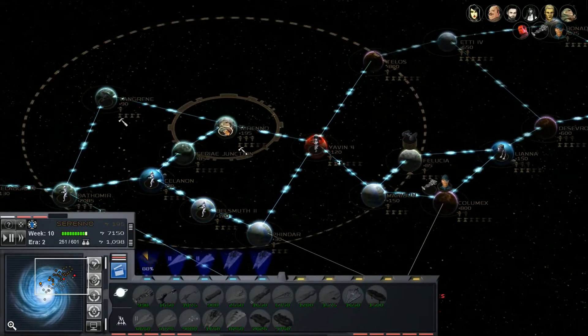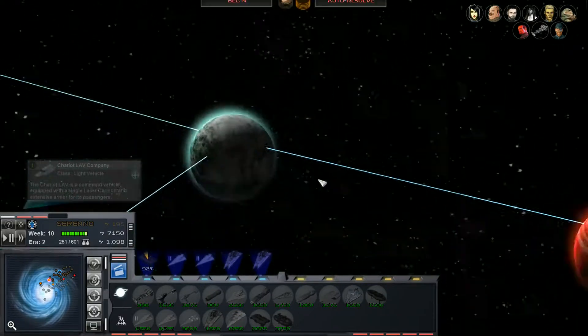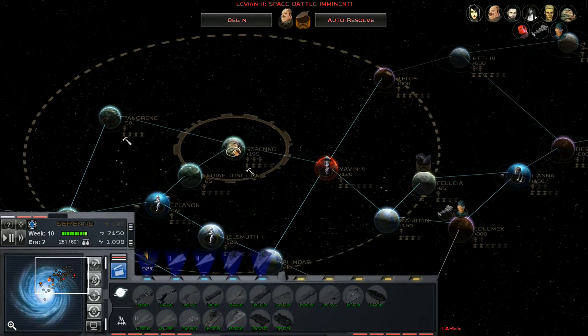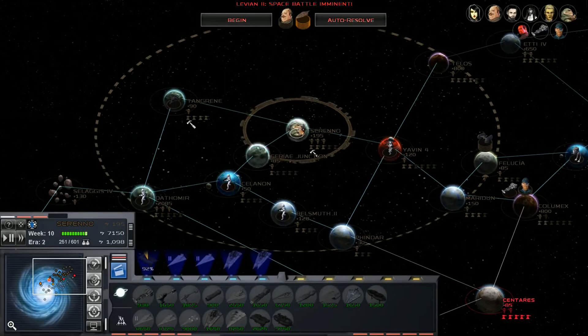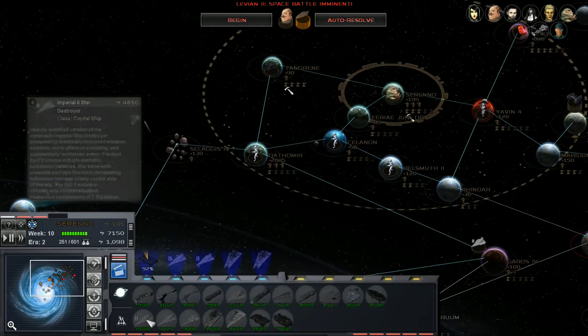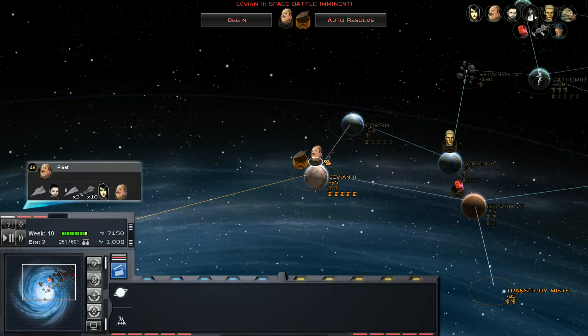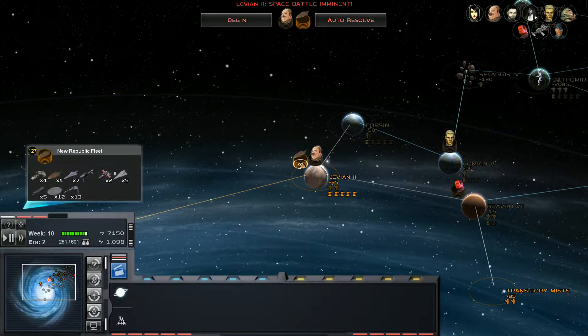We're actually getting a price reduction because of that Hutt character on this planet, so all this stuff is a lot cheaper. Imperial-class Star Destroyers are about 11,000 or something - that's a big reduction in prices on our main shipbuilding world. But it looks like the New Republic isn't just going to sit around quietly. They are launching a major attack over Levian 2. What are they bringing in? Five Imperial-class Star Destroyers, twelve Hapen Battle Dragons. Holy crap, they've got a lot of ships here.